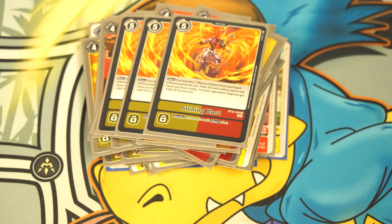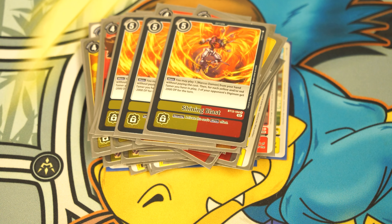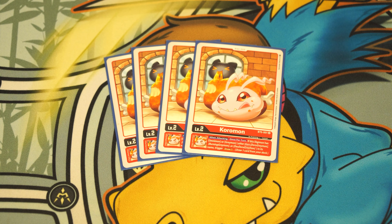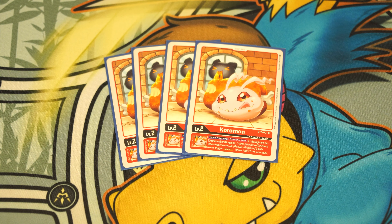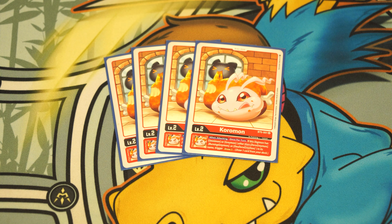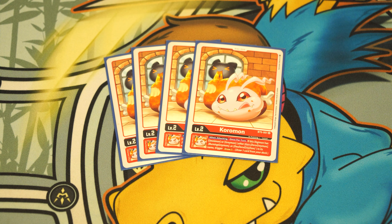Moving on to the tamers: four copies of TK as the memory tamer, four copies of Marcus. Marcus costs four to play. During the main phase, if you have a Digimon with Agumon or Greymon in its name in the battle area, you can pay one memory to make Marcus a 3,000 DP Digimon that can't digivolve. When it becomes suspended — which happens when you attack — one of your Digimon may digivolve into a yellow card with Greymon in its name from your hand without paying the cost.